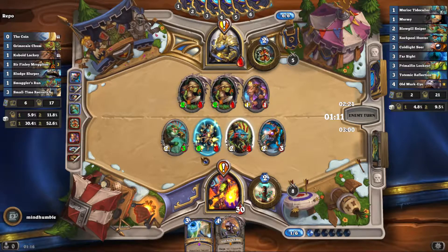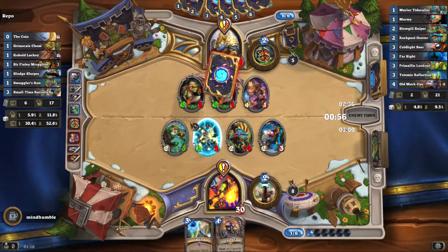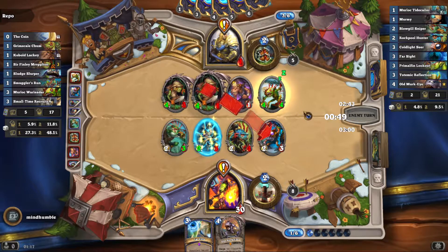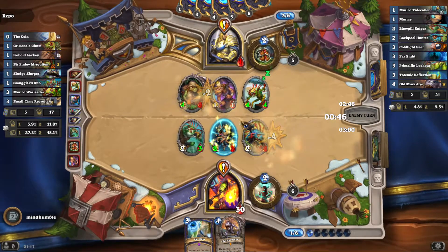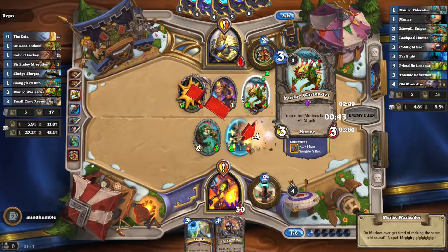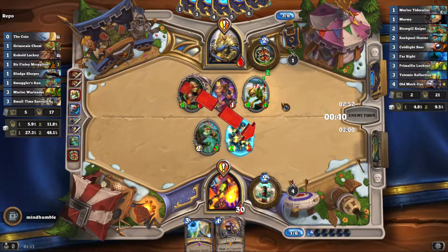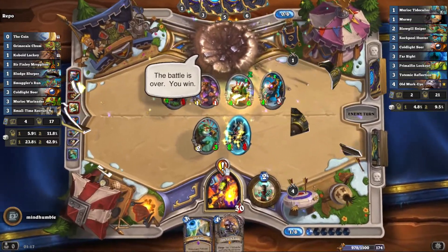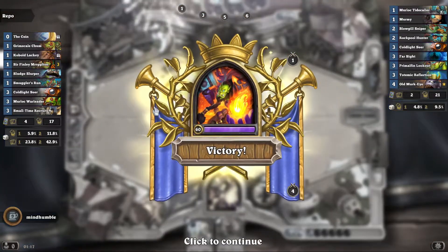Just need three damage now. Hopefully we'll get some face damage somehow in case he manages to survive. He's got murlocs - usually they're good once they're on board, they don't really do very much from hand. That's why the general strategy - yeah, this is fine. You can't get rid of all four just with the minions on board. This is gonna survive. Let's get rid of this one. There you go - that's a strange game, he changed his hero power three times.